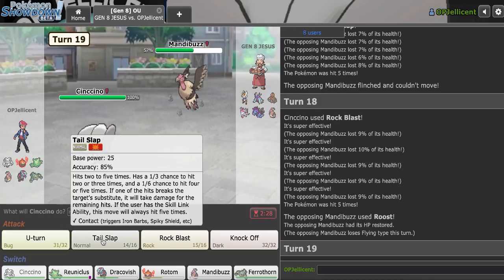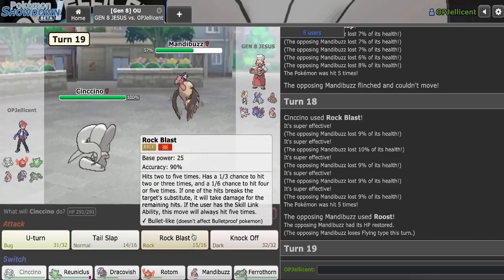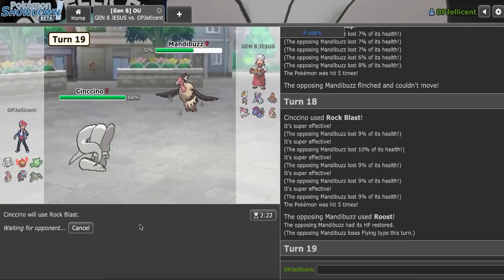Rock Blast has more accuracy than Tail Slap, never mind — I do know why. I need one flinch. Can I do it? Come on, Cinccino, this is your video. Just flinch it down with this Banded Buzz and we have an opening here. King's Rock is not only for contact moves, right? Because I don't think Rock Blast makes contact. I'm pretty sure this can flinch. Let's just go for it.